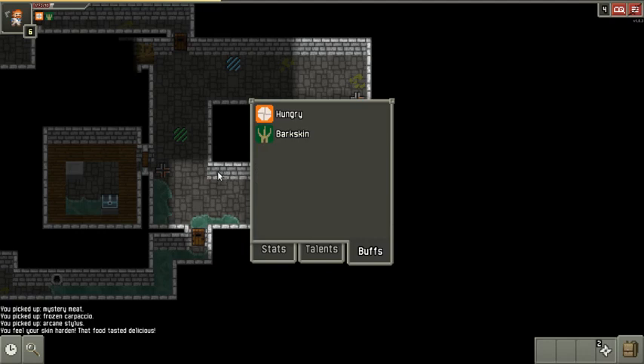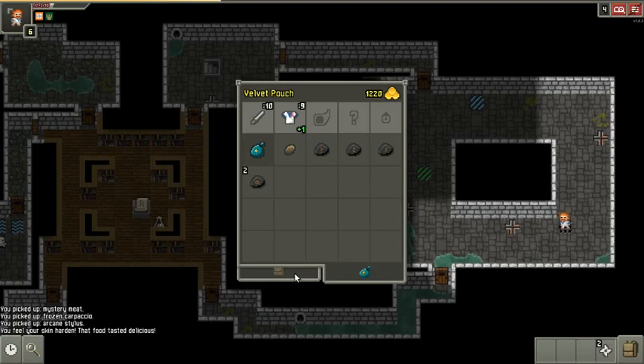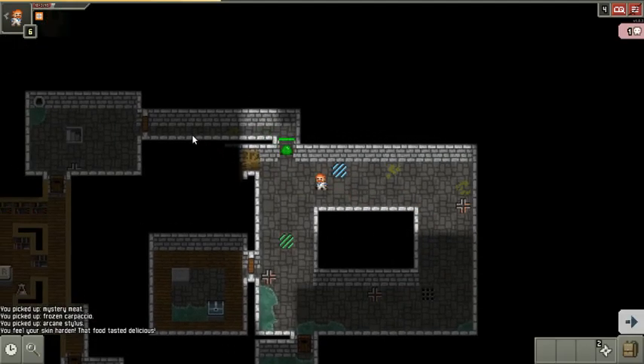My armor is currently increased by 8, which is pretty good. What I'm gonna do now — I don't have anything in my inventory that can break through this barricade. Usually I would burn it using either a potion of fire... oh crap.